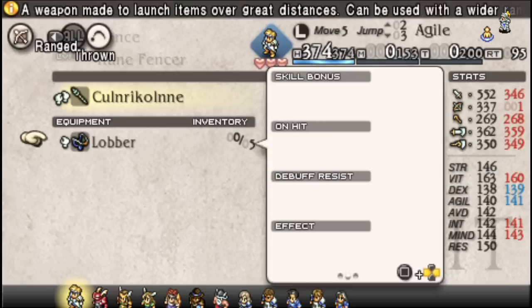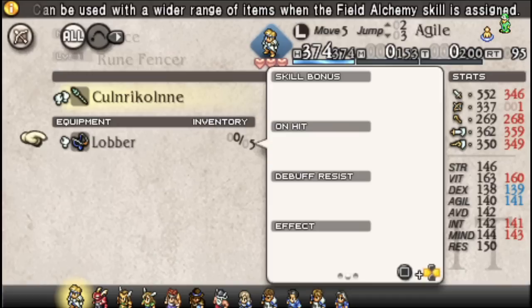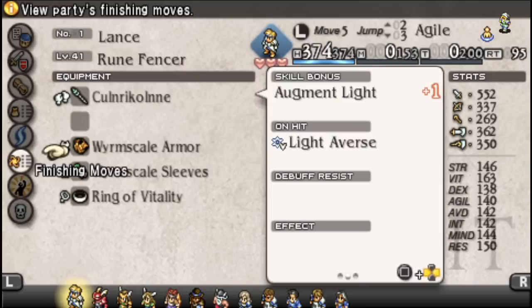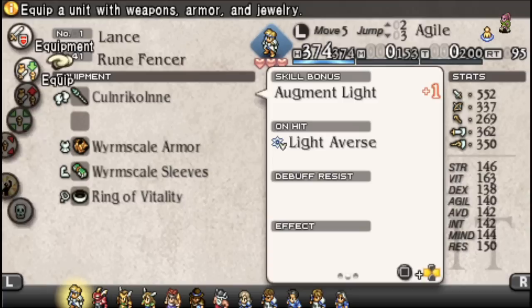This is a jack-of-all-trades class — you can do whatever kind of weird builds with them; you just gotta make it work. One idea someone brought up that I agree is an awesome build: you can make an FFT-style chemist. Just give them a Lobber, a shield, HP Infusion, and have them be long-range item support. You can't silence somebody out of their item use, so there you go.